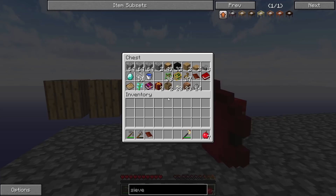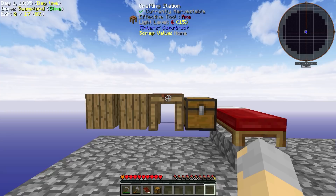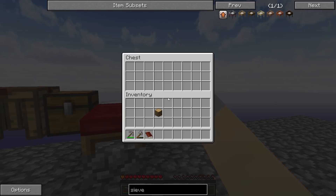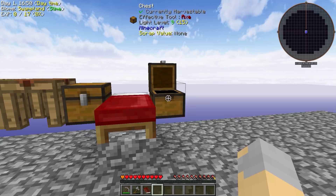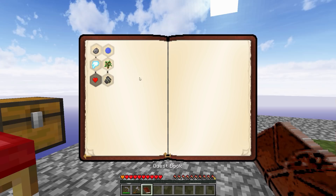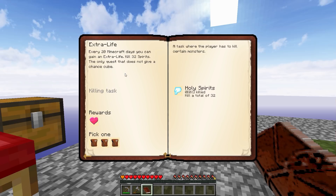Let's go ahead and eat an apple. It looks like the hunger values have not decreased at all, which I'm pretty happy about. Sometimes these skyblock packs can be very grindy if you're not careful. Let's put all of my blocks in here. Looking at the quest book — we've got the sieve, holy spirits (every 20 Minecraft days you can gain an extra life), and a quest to kill 32 spirits — the only quest that does not give a chance cube.